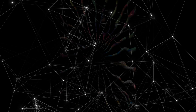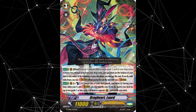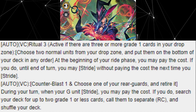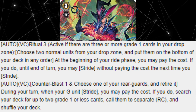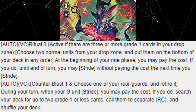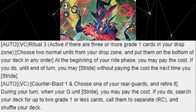Taking the 10th spot on this list is Shadow Paladin Sorcerer Supreme, Dragcart Luard. Released in G-Trial Deck 10, Ritual of Dragon Sorcery, Luard possessed the following skills. Act on the Vanguard Circle, Ritual 3 — active if there are three or more grade 1 cards in your drop zone. Choose two normal units from your drop zone and put them on the bottom of your deck in any order. At the beginning of your ride phase, you may pay the cost. If you do, until end of turn, you may stride without paying the cost the next time you stride.